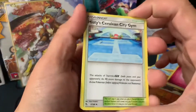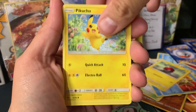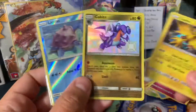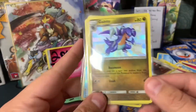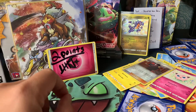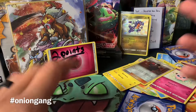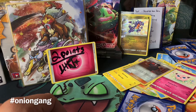Opening the next pack — Grass and Fairy energy. Pulls: Chansey, Giovanni's Exile, Magic Orb, Staryou, Bolt Orb, Pikachu, Jigglypuff, a reverse Giovanni's Exile — no point, and a Mr. Mime. No shiny GX today, but at least we got a shiny earlier. Go to the description, find the Pokematic video link, comment hashtag OnionGang — all one word, no space. That's it for today — bye!